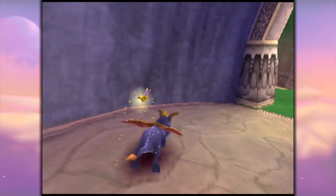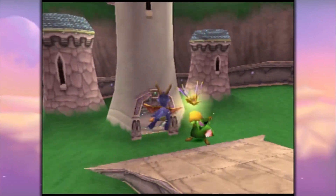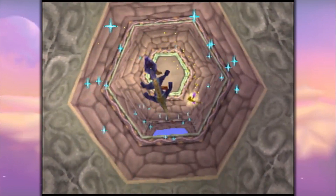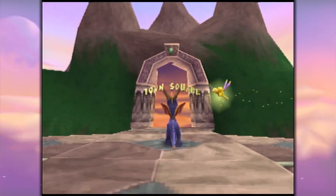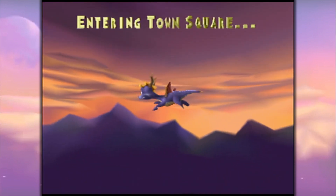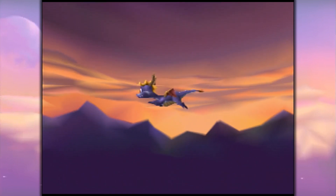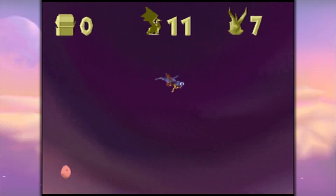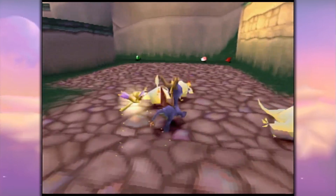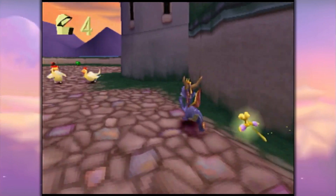I need to go this way. There's a dragon there, and Town Square was just up at the top of this tower. Up we go, Spyro! Now, what does Town Square have in store? We have 400 total treasure — that is worth noting. They mentioned how many there is at the end, once you have all of it. So I guess we've still got a ways to go, but it is only the first world, after all.